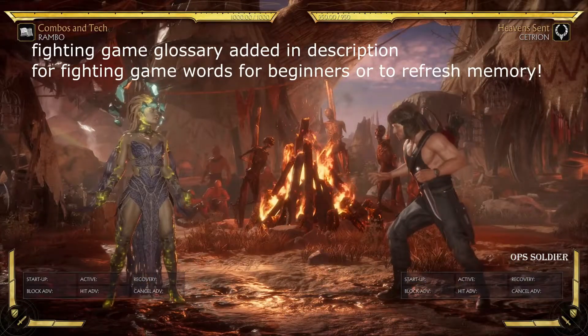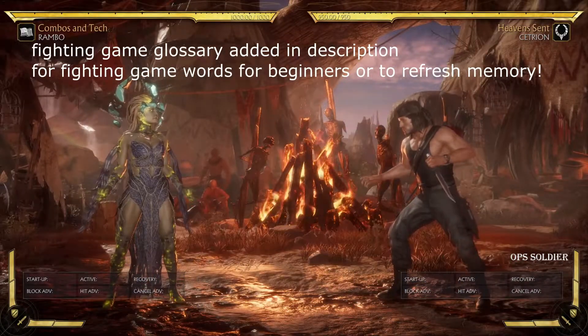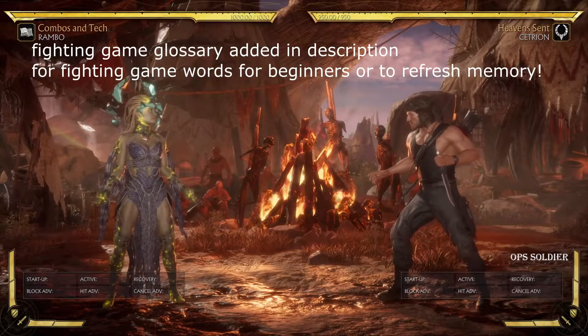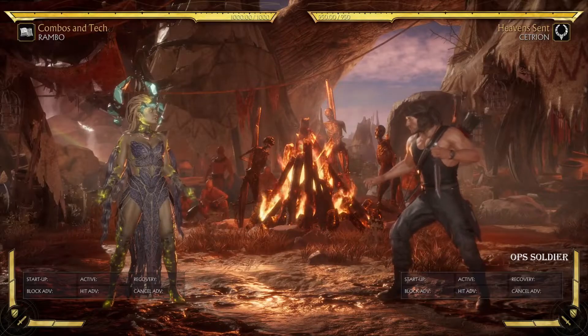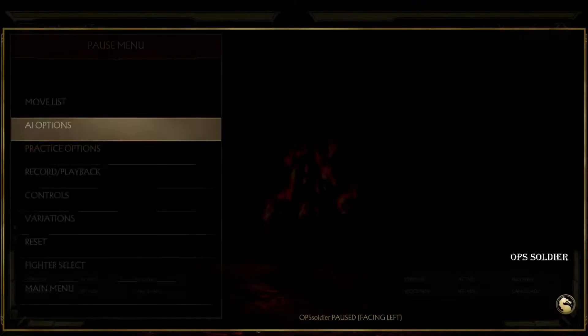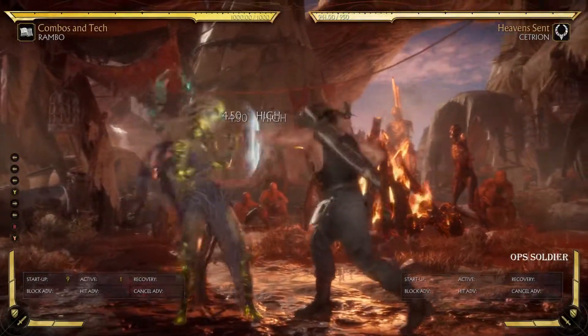I just wanted to show you some more information really quick, because Rambo's actually pretty interesting, especially for beginner to intermediate play. He has some pretty good ideas. We talked about leper crawl — you can basically tick off of anything, and tick just means you can press a button and then go into a grab.